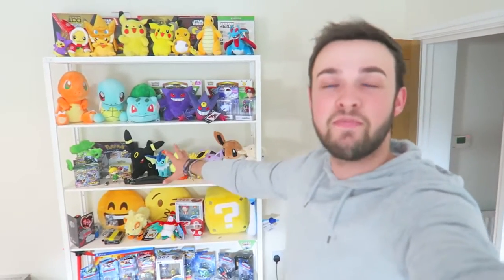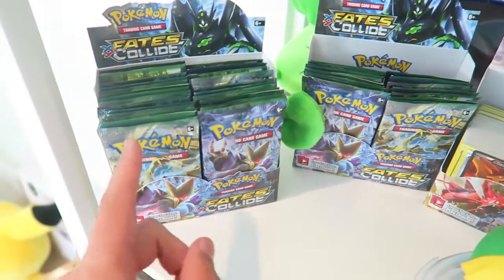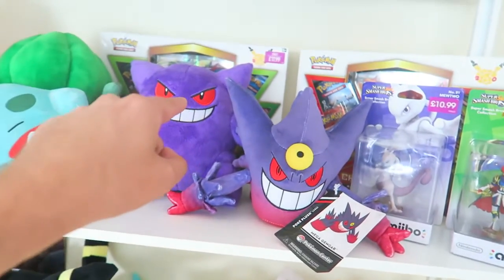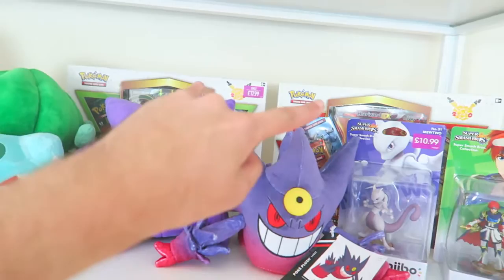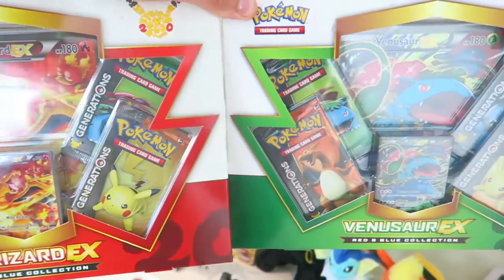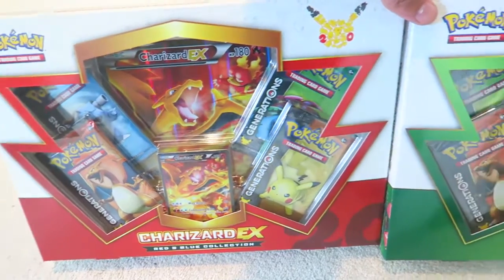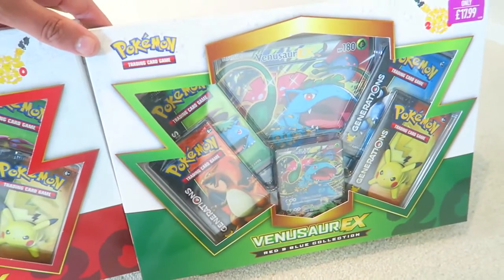Welcome everyone to a brand new Pokémon video. Today I'm doing something I've been meaning to do for ages, and it's actually been in plain sight every time I've done an intro to any Pokémon Go video. On the back of the shelf there are a lot — and when I say a lot, I mean a lot — of unopened Pokémon cards. Behind my favourite man Gengar and Mewtwo, we've got two special packets: Pokémon Generation packs including all the original 151 Pokémon, with a special Venusaur EX and Charizard EX card. Today we're going to be opening a load of these cards, and at the end as a bonus we'll open a few of these special Generation packs.